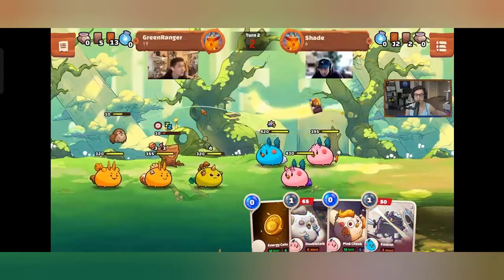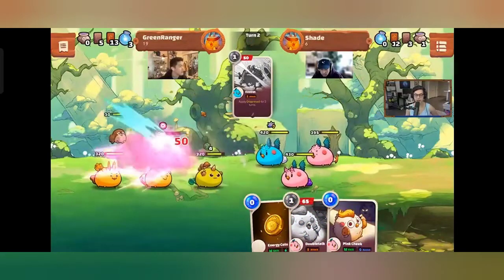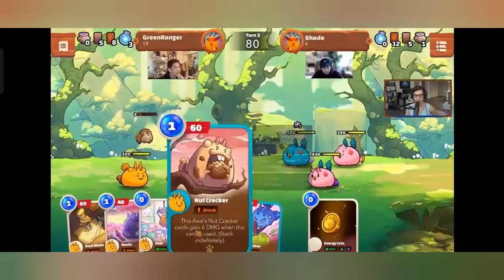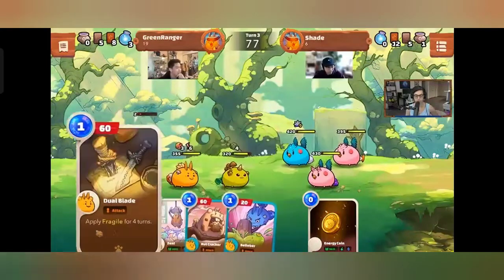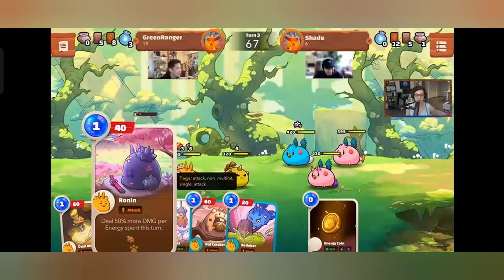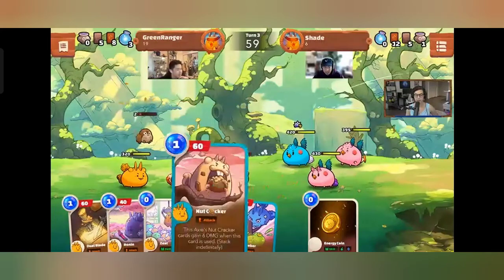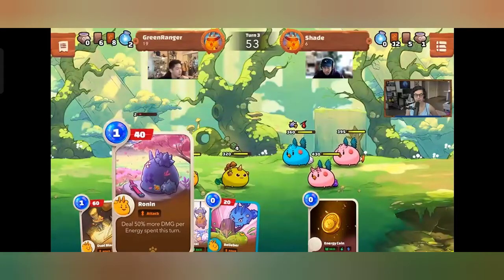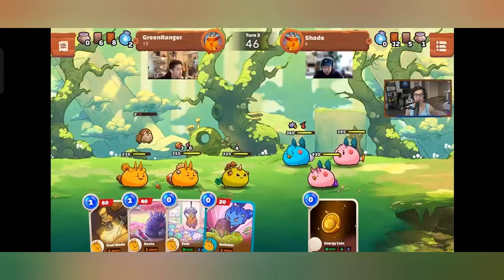Is the summon strategy actually good? Probably not a deck entirely focused on getting as many summons out as possible, but there's definitely viability in other configurations. Nutcracker is one of the summons shown — its damage goes up each time you play more of them. Ronin with Carrot is highlighted as a cool combo: you get the extra energy from Carrot and then play Ronin for more damage.